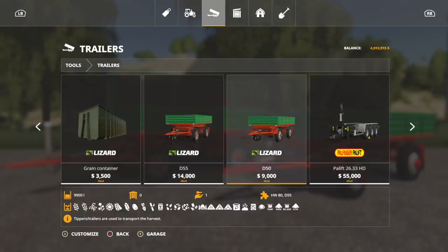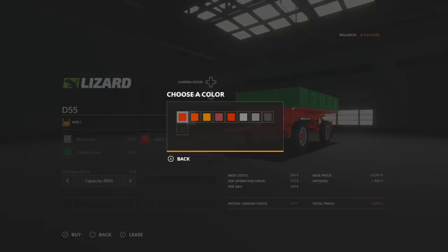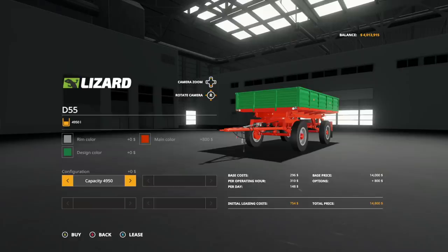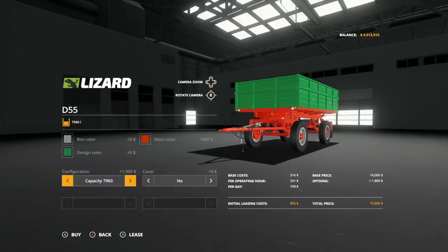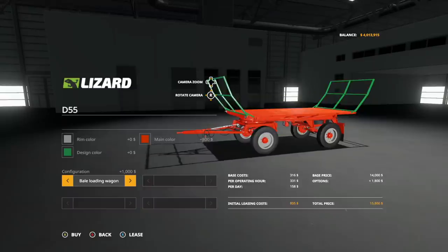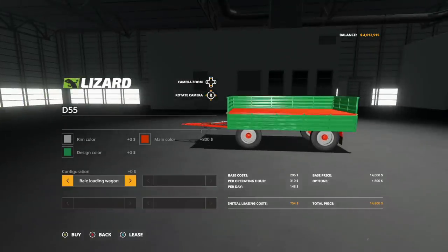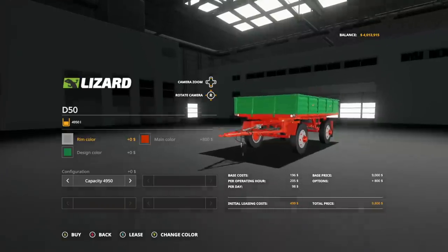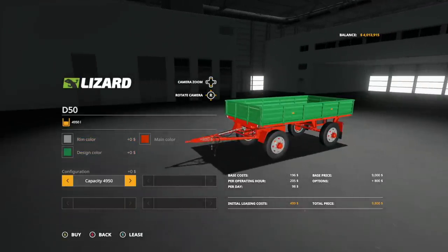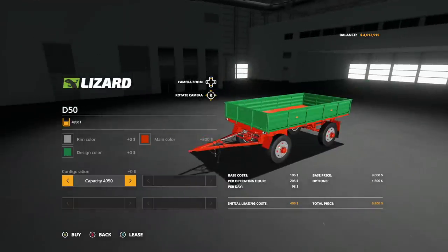The D55 is going to hold 15,500 and the D50 holds 9,900, but you can change that up. Rim color has a couple of different options, main color has a few different options, and design color has more options. Configurations include capacities of 4,950, 7,960, 9,900, chaff trailers of 15,500, a bell loading wagon, a smaller bell trailer, and pallets. This is a great trailer for those of you doing smaller farms.